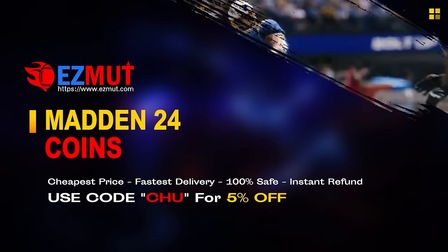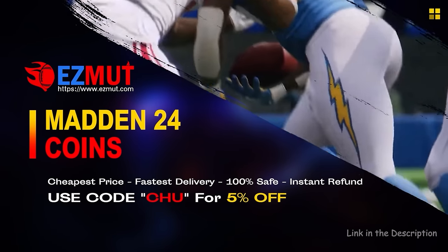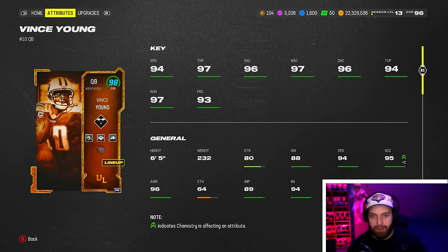If you're looking for cheap fast Madden coins to build that god squad you always wanted, head over to my sponsor EasyMutt and use code 'chew' for 5% off your order — the link is in the description.